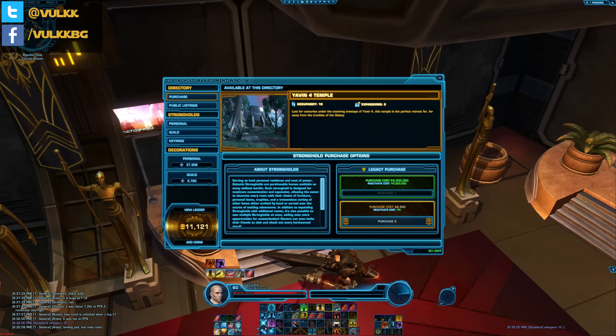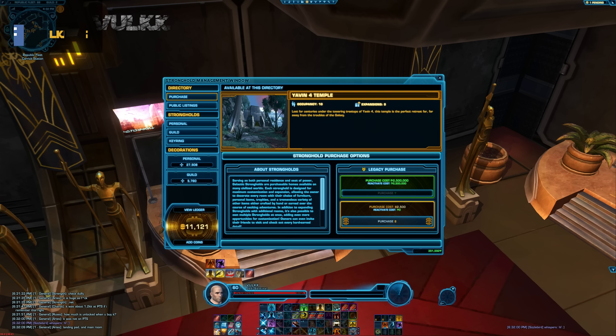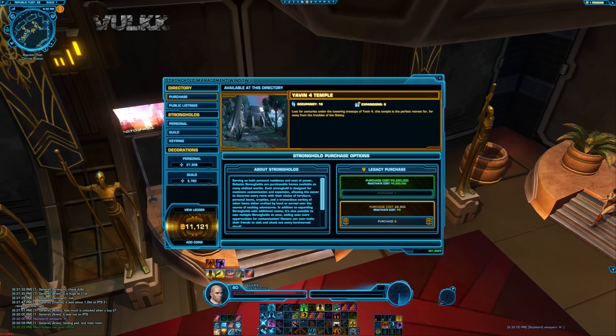Yavin 4 Temple is the name. Occupancy number 10, Expansions — I believe that's 9 but it's a little bit hard to read. The unlock — here comes the first bad news. The unlock is two and a half million credits or 2500 Cartel Coins. This Stronghold is extremely expensive.